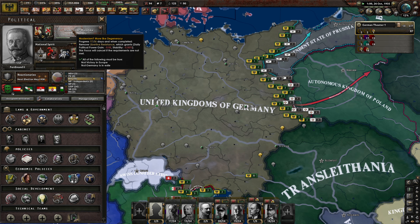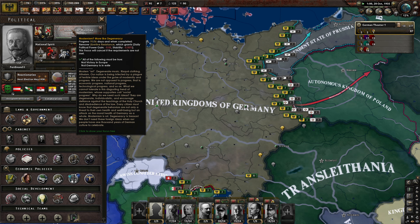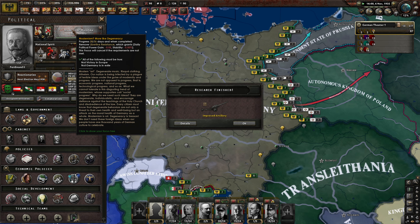Modernism — more like Degeneracy. Remove liberty and resistance, which grants daily political power gain minus 0.05, stability minus 5%, of modern art, degenerate music, risque clothing, atheism. Our nation is being infected by a plague of terrible ideas under the guise of modernity and progress. We are not opposed to economic, national, or technological progress. What we cannot tolerate is the disgusting trend of modernism — its supporters call it social progress. These ideas are degenerate, individualistic, and encourage defiance against the teaching of the holy church. Every citizen must know degenerate behaviours are not only a threat to their own health but an attack on the moral health of Germany as a whole. Modernism is wrought — degeneracy is treason. We don't need these foreign ideas when our people have 1,000 years of German culture to celebrate. So true!